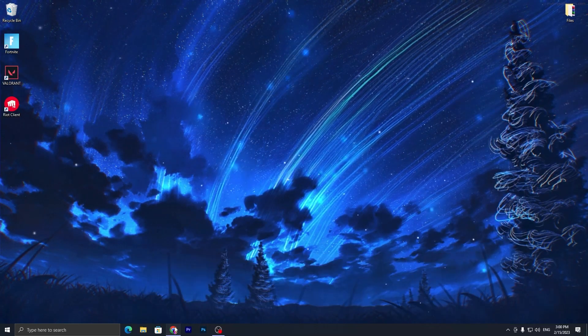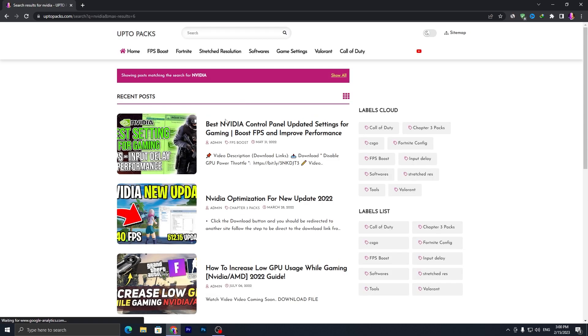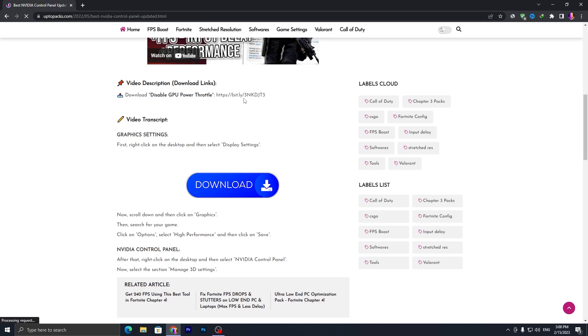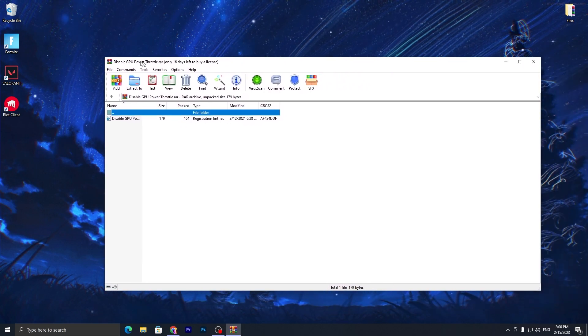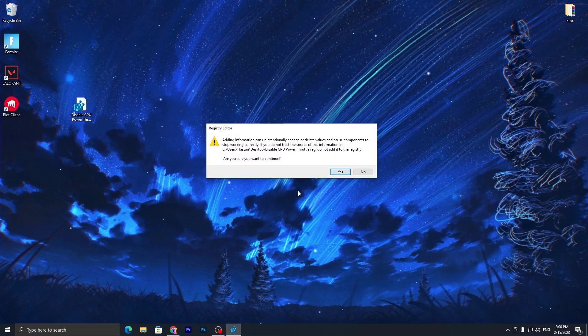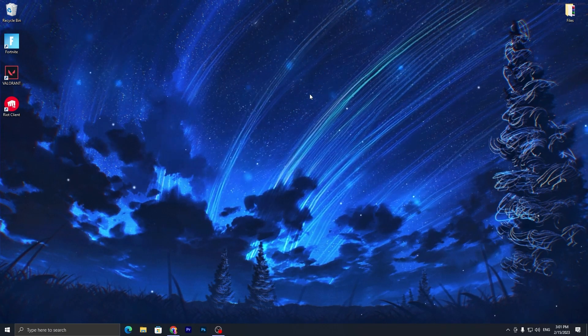Now download a registry file on your PC — the link is available in the description. Open my website, go to the search bar, search 'NVIDIA', and press Enter. Go for the first article, 'Best NVIDIA Control Panel Updated Settings for Gaming.' Scroll down and find the 'Download Disable GPU Power Throttle' button. It will take you to Google Drive — click the download button. Once downloaded, you'll find a .reg file. Double-click it, click Yes, click Yes again, and click OK. Done — you can put the file in the recycle bin.